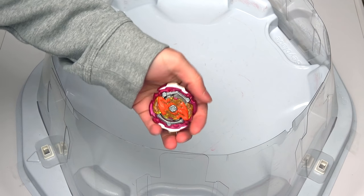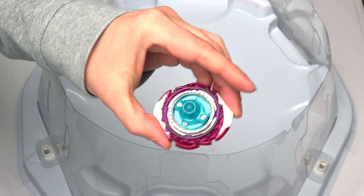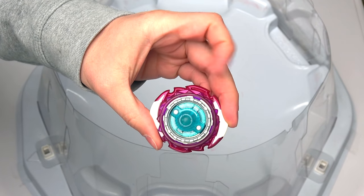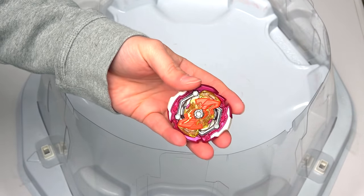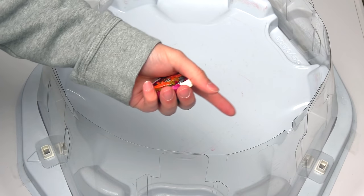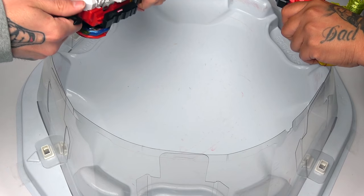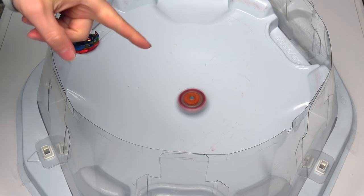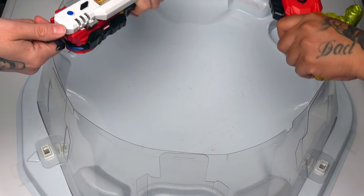We're going to start in the big base stadium. The first bey I'm putting against Brave Valkyrie has to be Ryka, because this is the new combo for Team Bombers and I really want to test it out. Each Team Bombers member will go in one at a time, then we'll switch to the standard stadium. Three, two, one - and that is a very good first battle for Ryka! One nil.